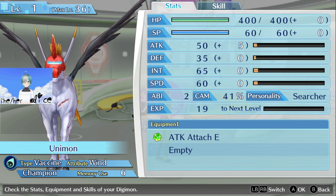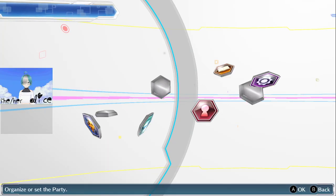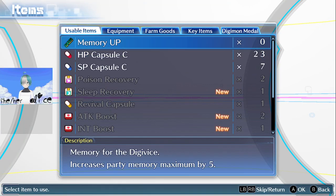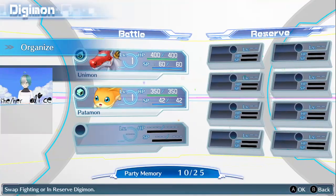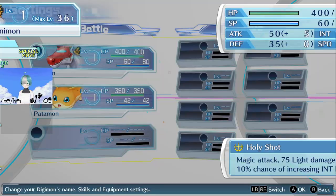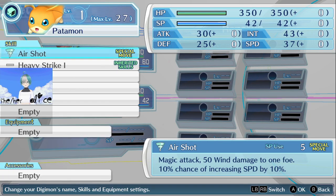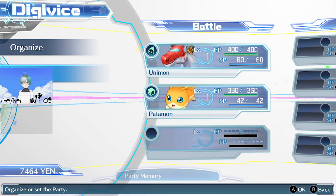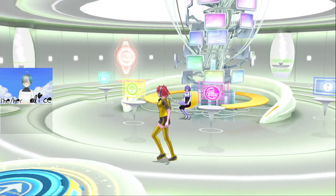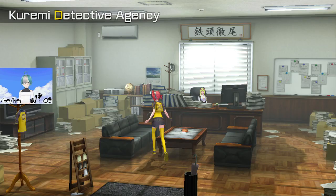Stats-wise these are also massive improvements on what they were. And speaking of that, we have a memory up to use. Go to Digimon settings — change this for speed attachment. I think this is also used as a thing, but we might as well put it on there for heavy strike. Okay, to Kowloon — start prepping for the next Digimon too.